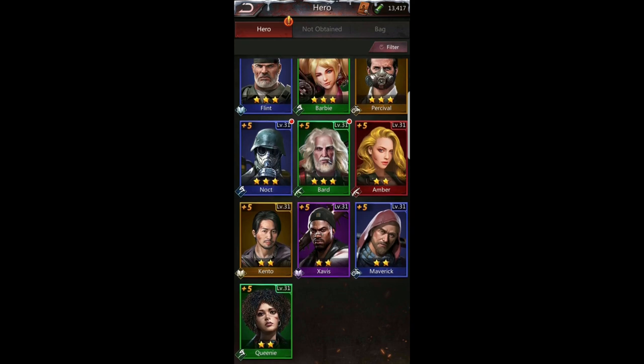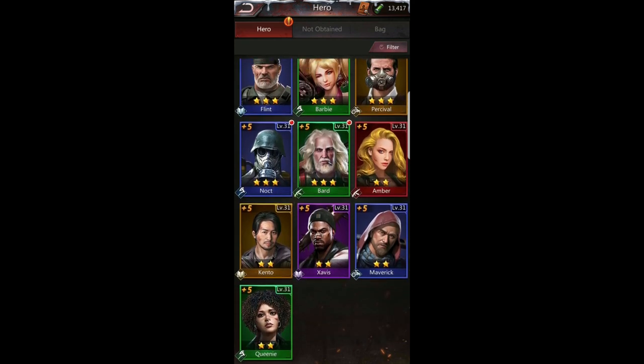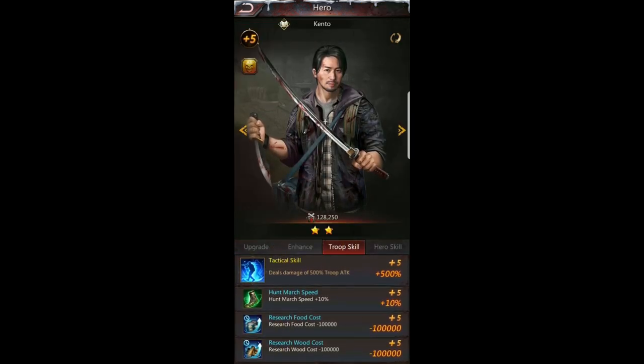If you're free to play, you could probably ignore Scarlet for now. Your two-star heroes are mostly support heroes. As you can see, all mine are at plus 30 or level 31 plus five — you do want to max them out to plus five. The highest they really need to be is level 31, because that is when their last troop skill gets unlocked.